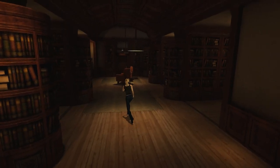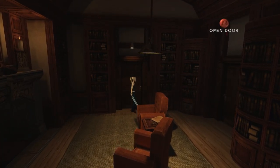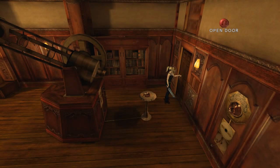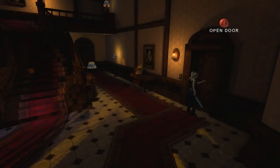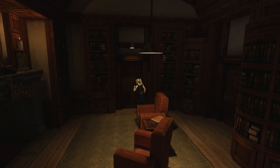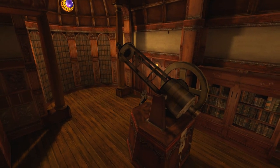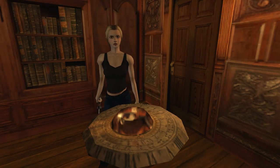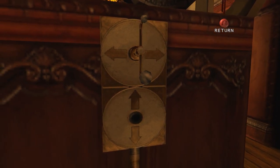Yeah, so I explored all of this room. Where's that coming from? I thought maybe it was the cop, but it doesn't seem like it. I think it's just demonic tapping. Alright, let's check out this room. Can move left and right and up and down, but the lever for up and down seems to be missing.